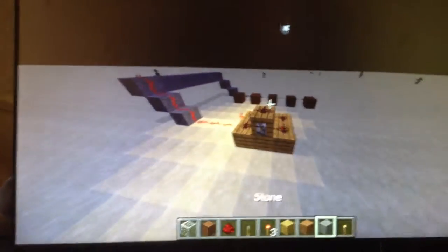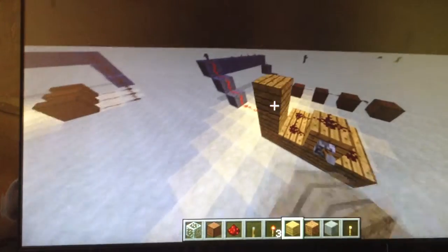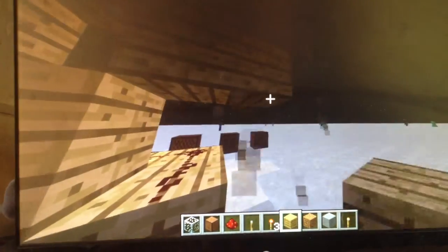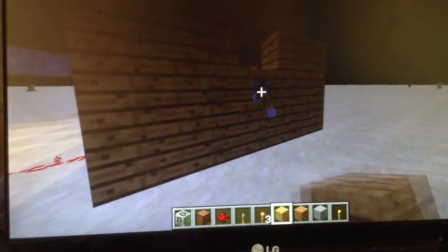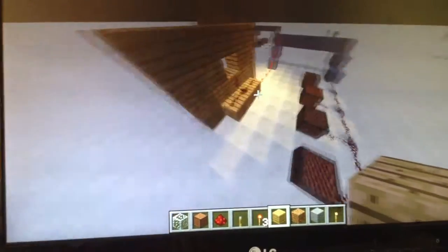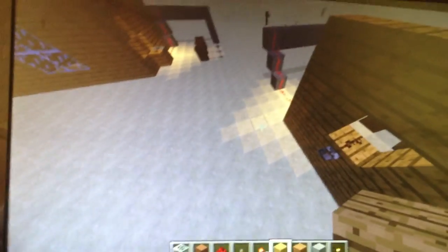And now what you guys can do is just build your house around it. It's not going to work that well but you can just build it up and down like so. And if your redstone looks a bit strange still, you'll find it will still work. You don't need to have those redstones there, so it should just look like that really. And then you can have a bookcase there or whatever you like — build your house around it. Thank you for watching, I hope you subscribe. Bye.